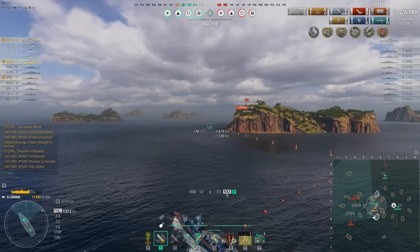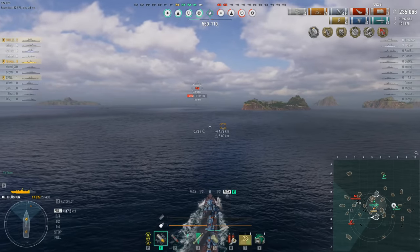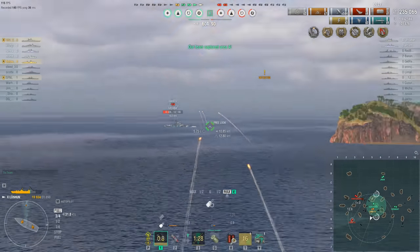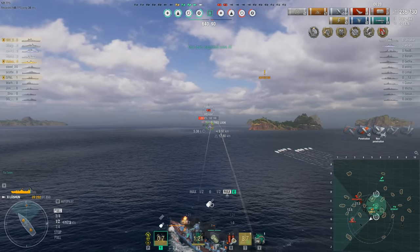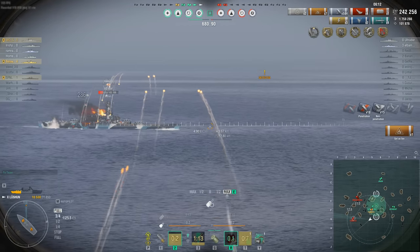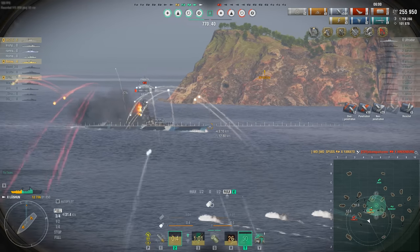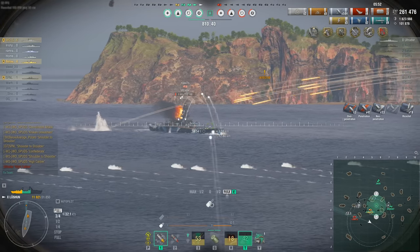The team is about to take the central cap and is already 440 points ahead, with the enemy team down to 110 points. The enemy Yamato has been playing a good game, as has the now-dead Illinois and the Hindenburg who's still alive but not for long. Below Average Potato is once again proving to be a massive thorn in the enemy Yamato's side, but the Yamato knows he's the biggest threat and is biting back. Spuds in the Yamato finishes off the Hindenburg, leaving only the enemy Yamato — the enemy team is now down to 40 points.